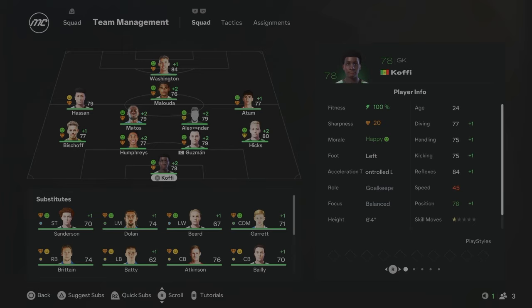This will be your team for Season 7. Hicks comes in at right-back, Alexander in central midfield with Matos. This team is shaping up nicely — a lot of younger players developing well. David Washington is already up to 84 overall. I think in a couple of seasons this team will develop really nicely. We're diving into Season 7 hoping to keep ourselves in the Premier League and hopefully get a little cup run, because we've been disappointing in all the cup competitions in this rebuild so far.